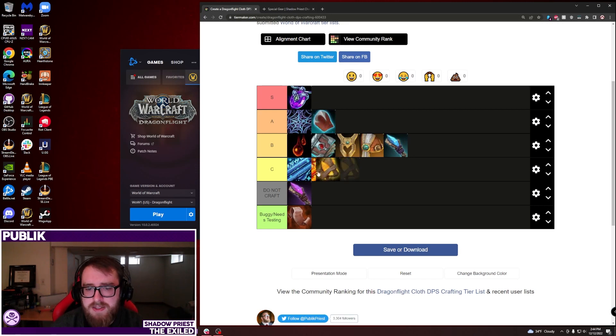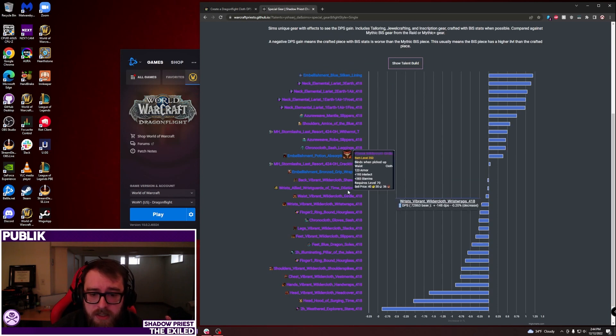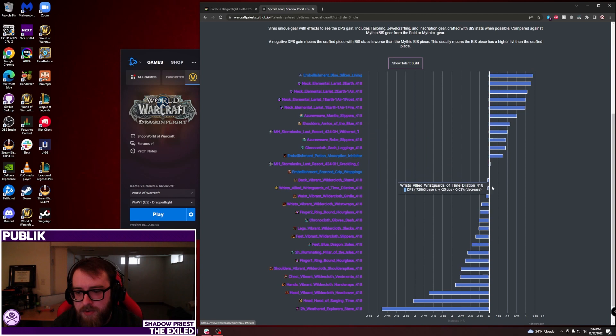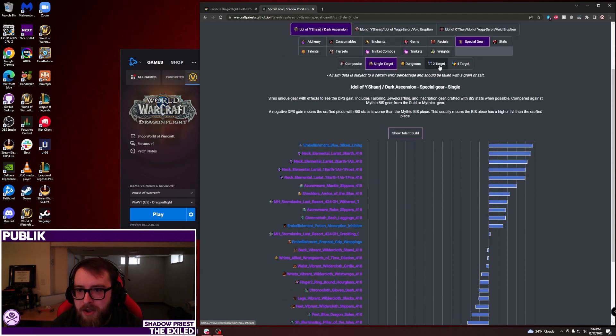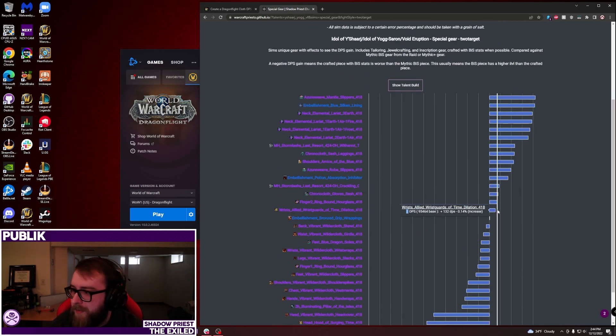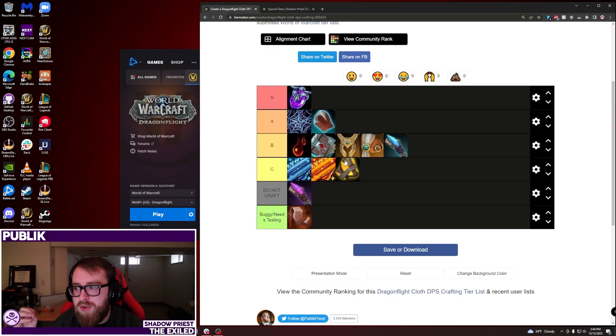The Allied Wristguards of Time Dilation are also C tier — it's a versatility proc for yourself and your four closest allies. It sims as a slight single-target loss, but does a bit better multi-target, and the group benefit isn't captured in sims. It could be doing better than it appears, which is why it's C tier rather than lower — it's fine, but probably not worth crafting.